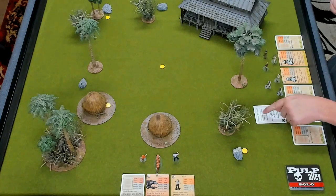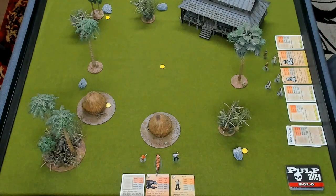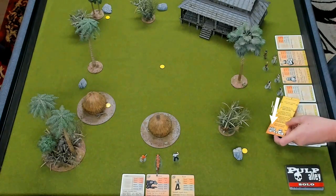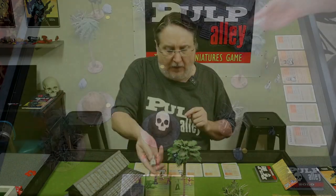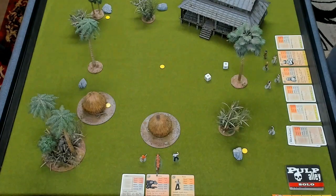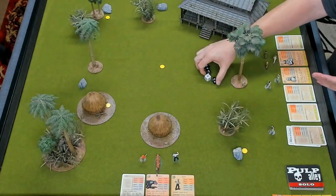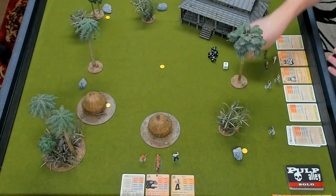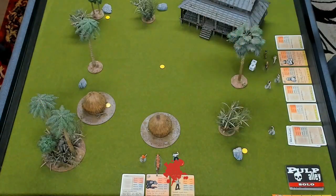He draws and he gets 'When It Counts' — that's a good card. I'm going to attach that to his character card so that he can use that later in the scenario. He continues his activation and he's going to move six inches towards this plot point and shoot at Rook. He's got two d6 to shoot and Rook will try to dodge a four. Rook did not make it, so Rook took a hit and has to roll a health check. He's got a health of a d8 and he failed that too — Rook is now injured.